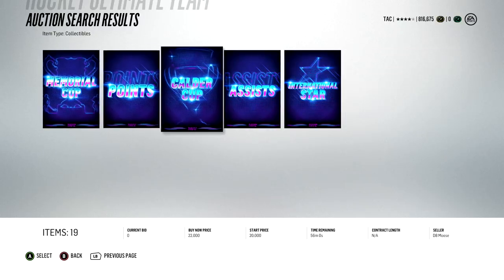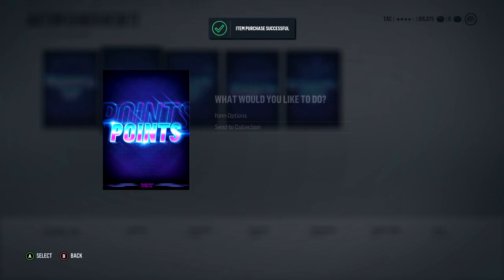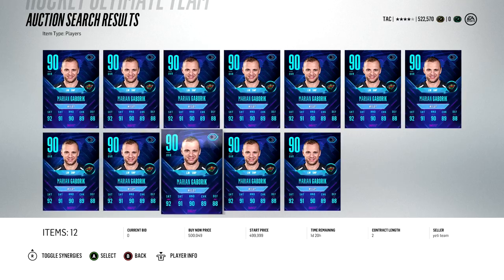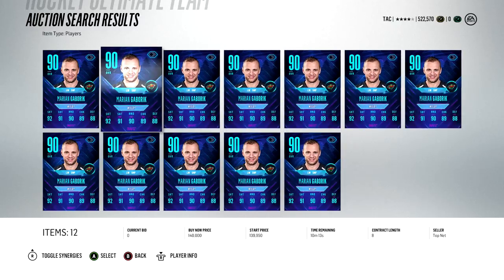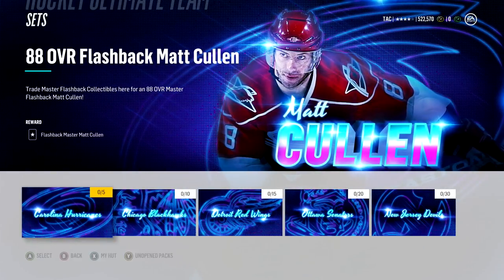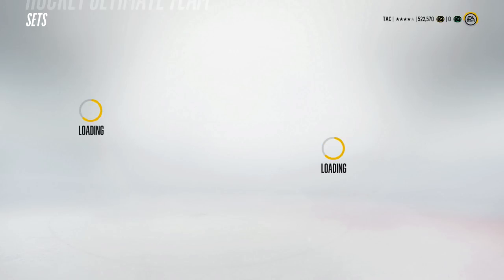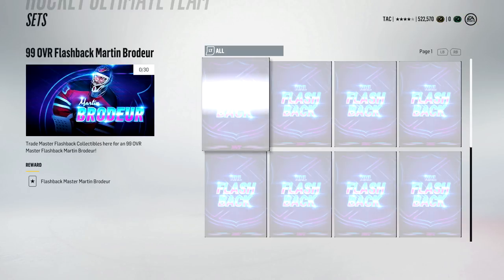You can also make a ton of money buying flashback collectibles. Buy them before the flashback set for the week is out — you can get them for 20K and under. Use four of them to do the player set, costing you 80K total. I sold Koivu for 140K — that's 60K profit. Gabrik from last week is selling for 140K too, so another 60K profit. On top of that, you bank a flashback master collectible each week, which can be used toward some crazy players — like a 95 Heatley for 20 flashback collectibles or a 99 Brodeur for 30 flashback collectibles. I highly recommend doing the flashback set, selling the player, and saving those collectibles.